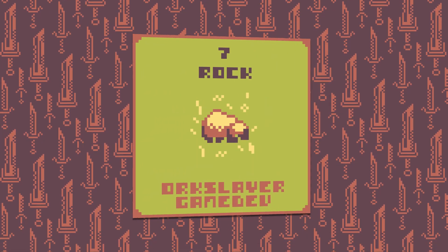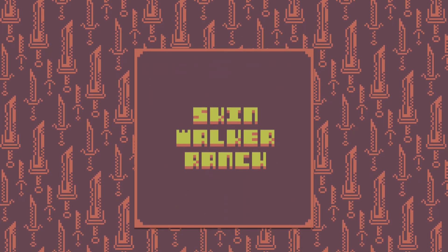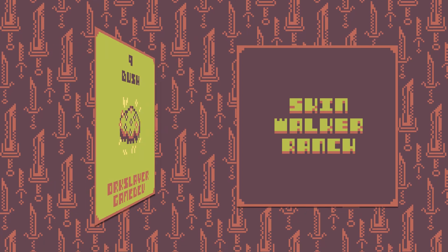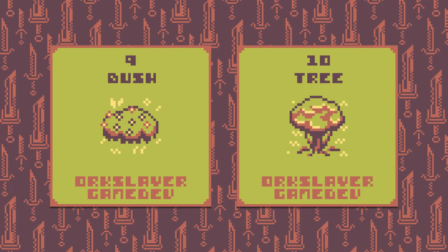Then came a mineable resource, the rock. Coming up, one of my favorites — the water. It just looks so good on the final image, you'll see. Then we have more natural resources like bushes and trees, nothing special.